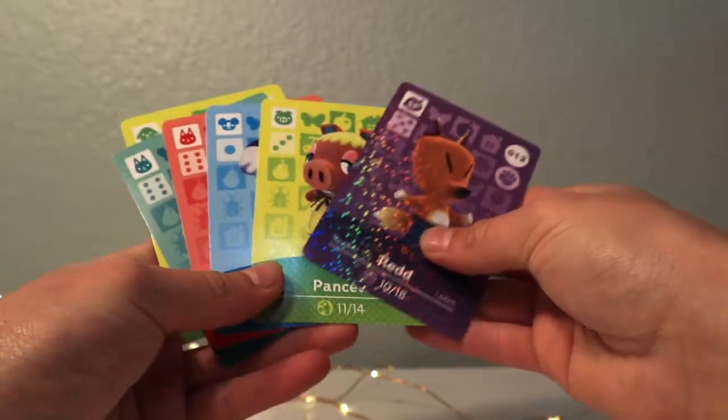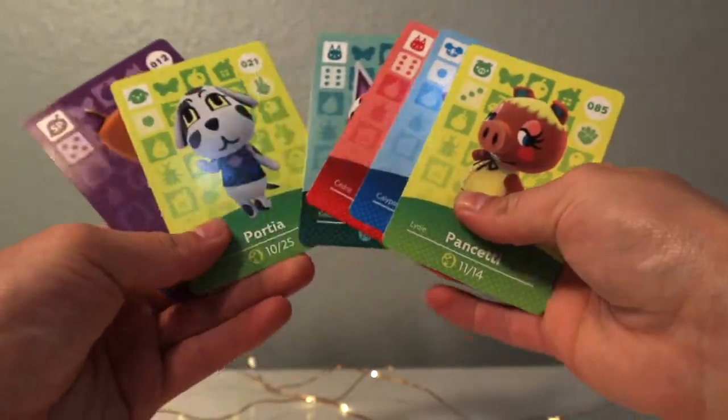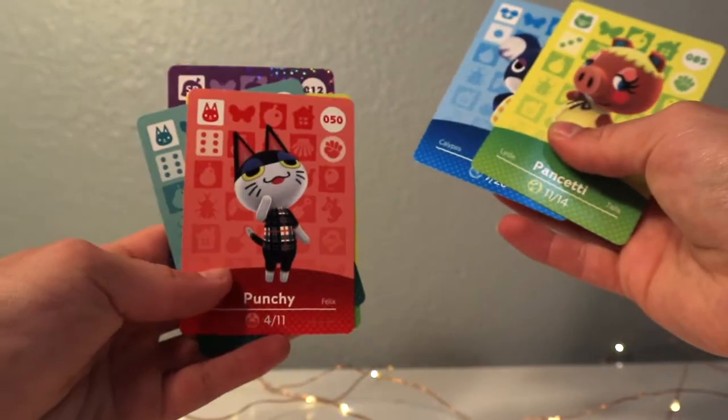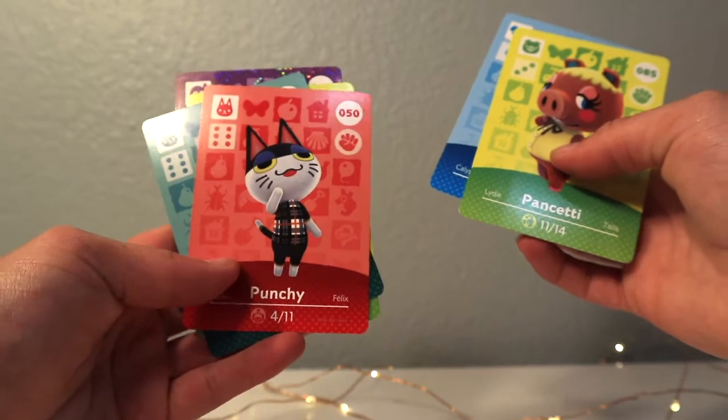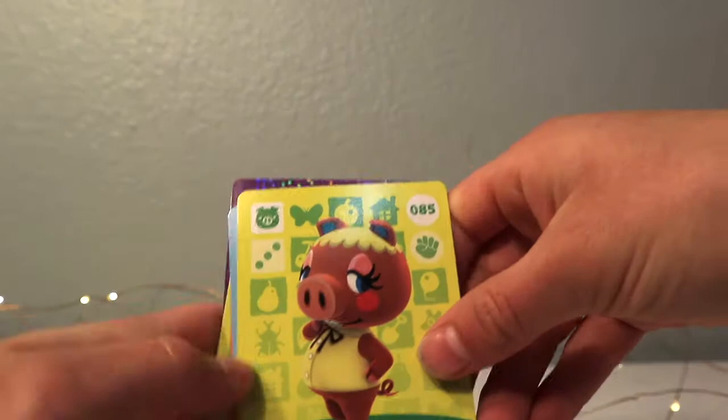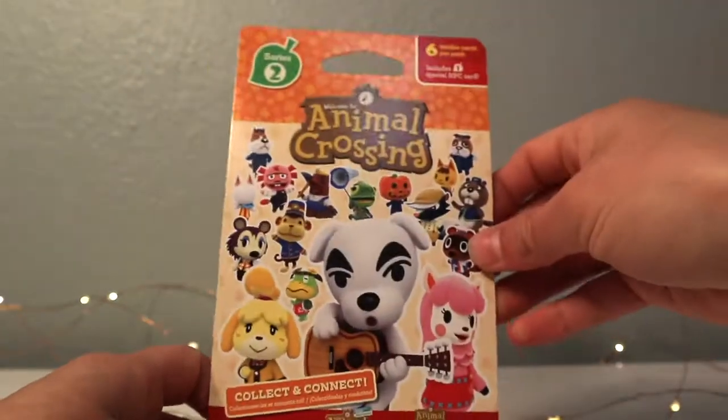That is a pretty good pack actually! I really like Red, and I really like Punchy. Punchy is one of the characters I've been dreaming of getting — he was in my Wild World DS game. Okay, let's do pack number two!